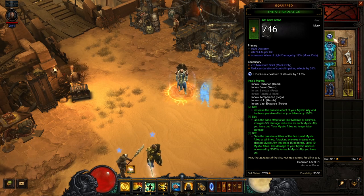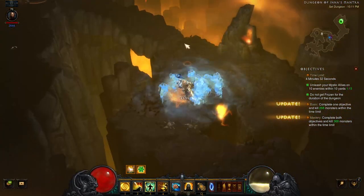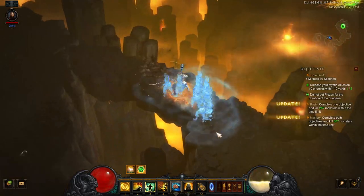Let's first take a look at the set bonuses so we'll know how to gear out our character. This set revolves around the Mystic Ally skill, and provides multiple passive buffs from the Mystic Ally runes and Mantra skills. The main damage output for the set comes from the 6-piece set bonus — each time you deal an attack to an enemy, a Mystic Ally is summoned. The damage of your Mystic Allies is increased for every ally you have out at the same time, and you can have 10 total Mystic Allies summoned at once.